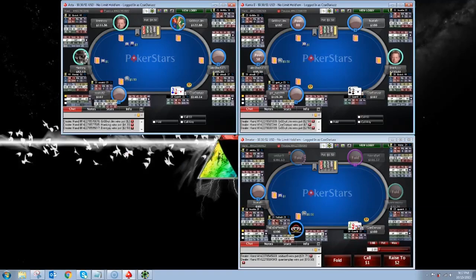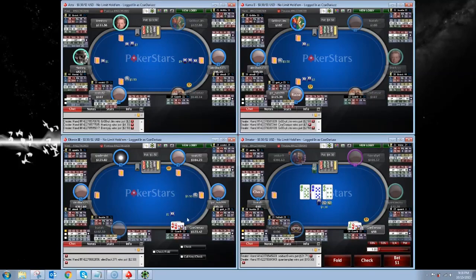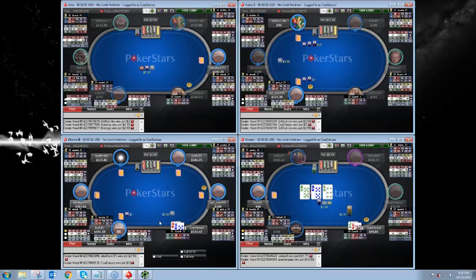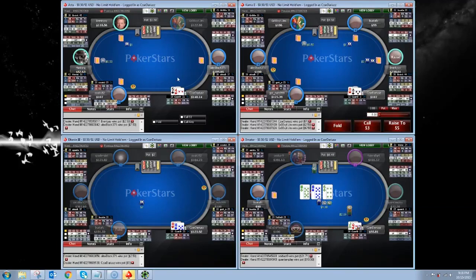I'm leaving this table — it's essentially breaking apart. I got another one going on the side, so I'll just slide in. If you're wondering about my color-coding system: dark blue is a reg. This new table I brought in is actually pretty atrocious — it's just going to be a bunch of regs fighting over a bit of variance. But for the sake of the video, we'll stick around and have a little fun. This lighter blue is potential recreational or casual players — the players we really want to get onto the tables with.